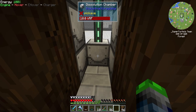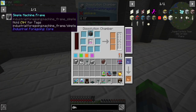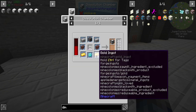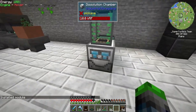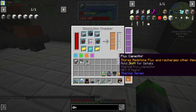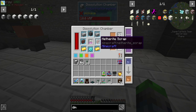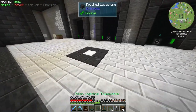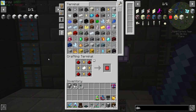We got the simple machine frame. Two plastic, two netherite — need to grab some gold and a diamond gear. I got the netherite scrap from a builder set up in the nether. And there we go — the advanced machine frame is ours.